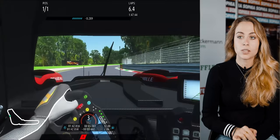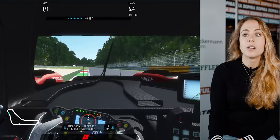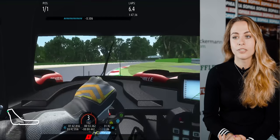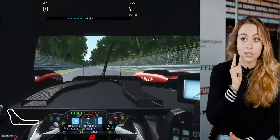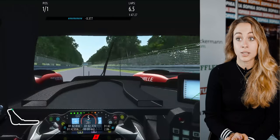Then you go to Lesmo 1, which is a quick right-hander and a really cool corner because it's a little bit banked in third gear. In a car with a lot of aero, you really carry the speed — it's a lot of fun to drive. Then you have Lesmo 2, which is a quick right-hander again, and the exit is really important because you have a really long straight following afterwards going down to Ascari.